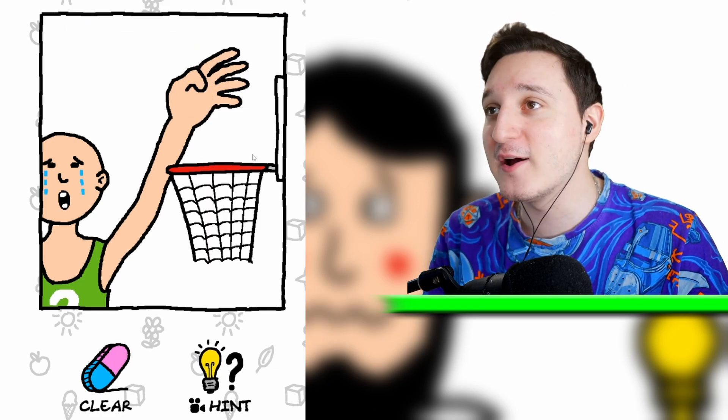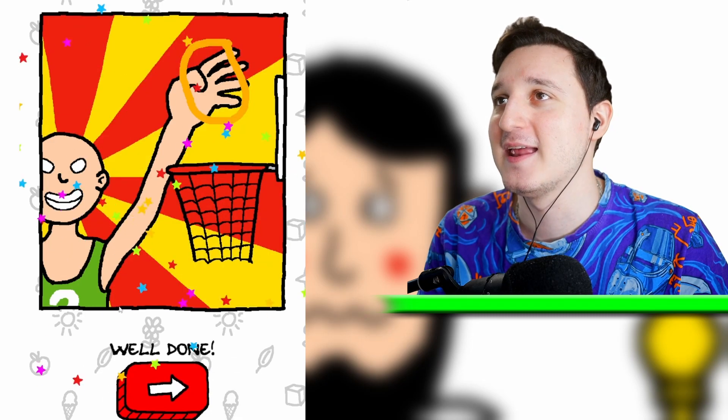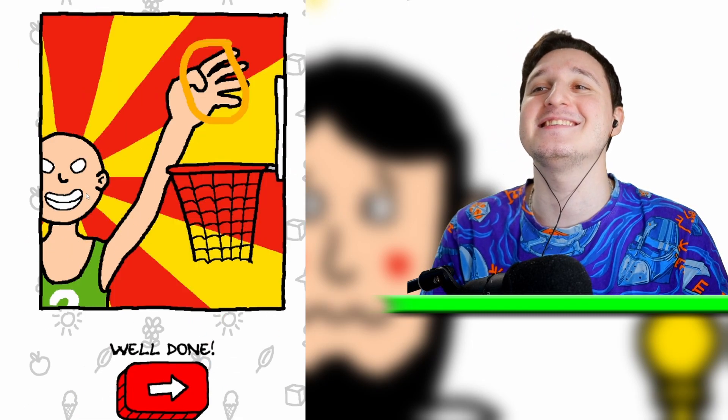Okay, so what? We have a hoop here. He probably wants to throw a ball here. Is that it? Boom. Yeah, he's super happy!